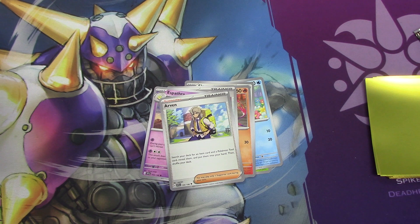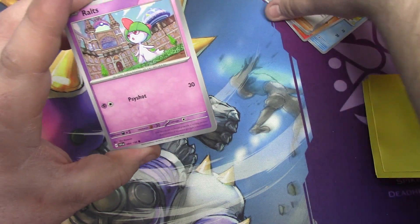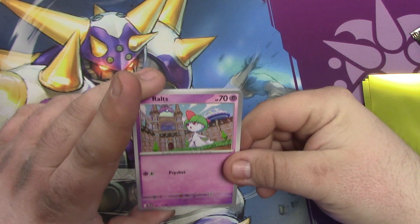I was going to correct you — Thumper from Bambi is a rabbit, not a squirrel. Thumper's a rabbit, yeah. Routes, Growlithe, Shuppet, Tandemos — which just looks like a plus from before everything else happened. Stonejourner, Penny, Medicham, King Gambit — nice.